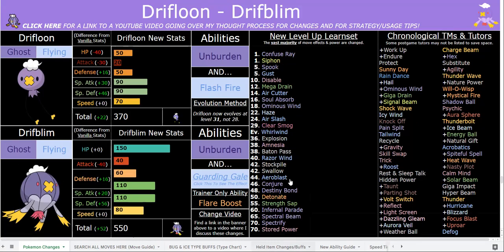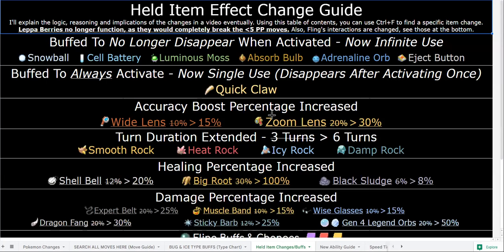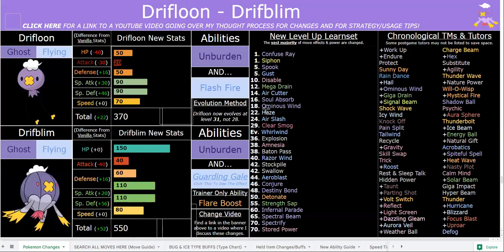Most importantly, the Quick Claw. The Quick Claw is now a single-use guaranteed trigger item. So literally any move will trigger Unburdened with Quick Claw. For example, you can use a strong attack with Quick Claw, get priority on it kind of like First Impression does, and then your speed will be doubled. But a really good thing you can do is use Quick Claw Unburdened with something like Calm Mind, Nasty Plot, or Conjure — Conjure being Calm Mind but giving you a physical defense boost instead of a special defense boost. All three of those are incredible.